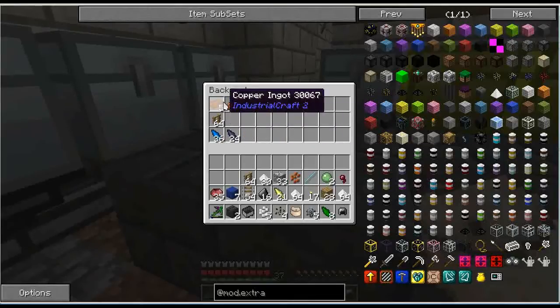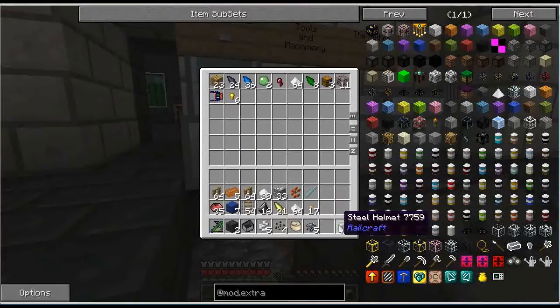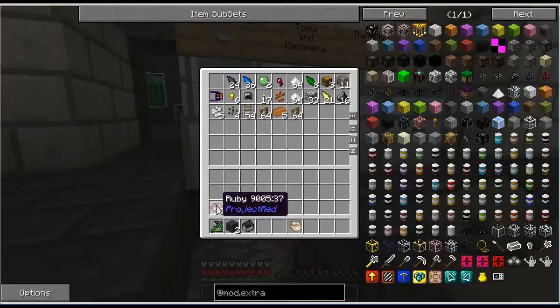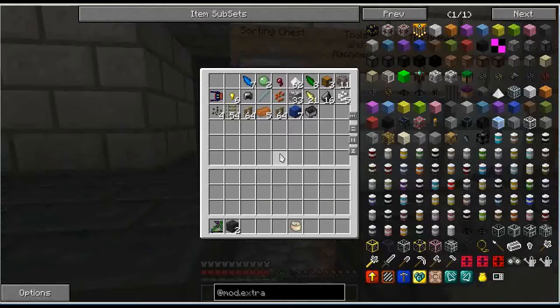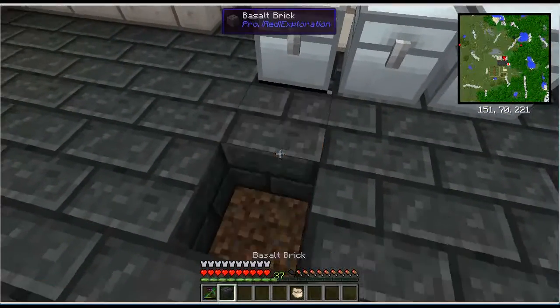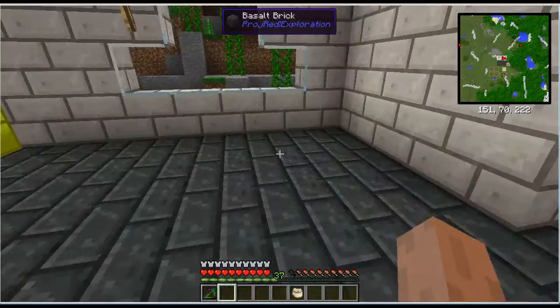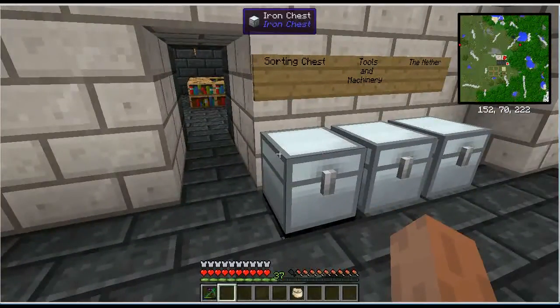I was sitting here waiting for this stuff to go in, and I couldn't empty all my inventories because it was just taking too long. Very irritating. But this, while not perfect still, is much, much better than it was before. So when you come back from mining, if you have a large sorting system, that is how you make it faster with Extra Utilities.